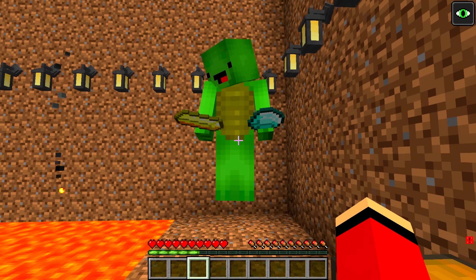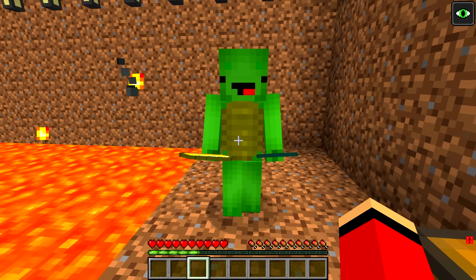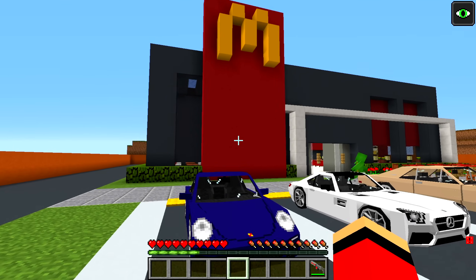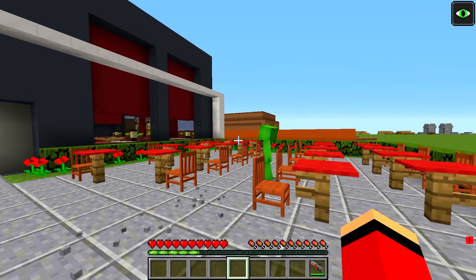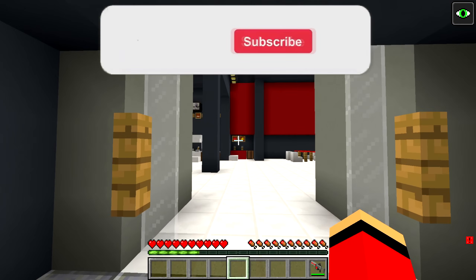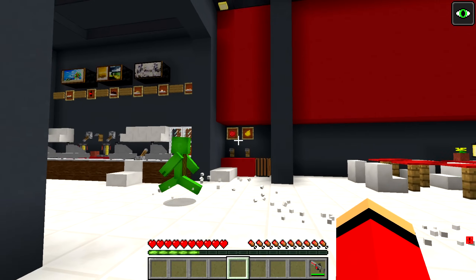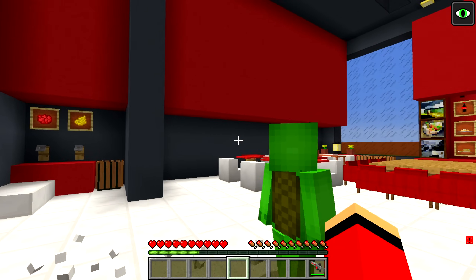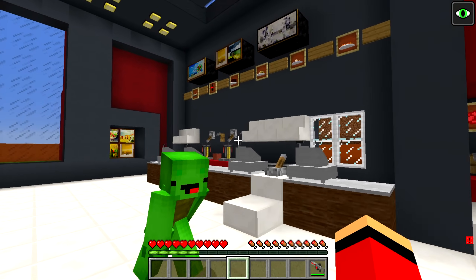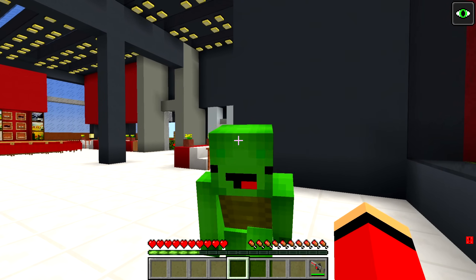Now show me the McDonald's you made, JJ — I'm very curious to see it! Well, this is the McDonald's I built! It looks just like a real McDonald's! Impressive — it's amazing, JJ! Thanks, Mikey! Well, go inside! It's amazing, JJ — I never thought you could make a McDonald's this realistic! But how's the food? No matter how impressive the building is, if the hamburgers don't taste good, you'll never get customers! My hamburgers actually taste pretty great!